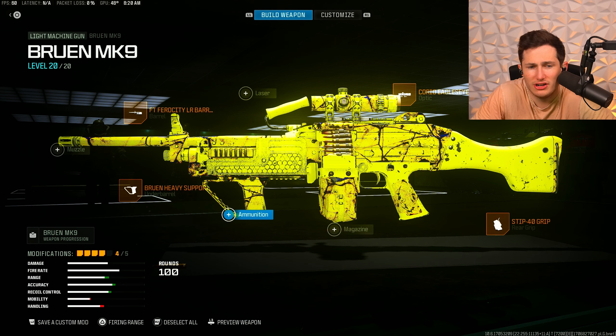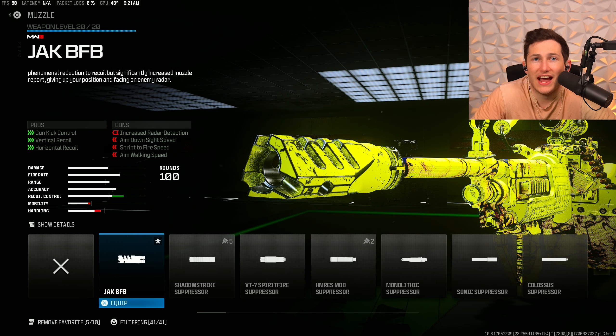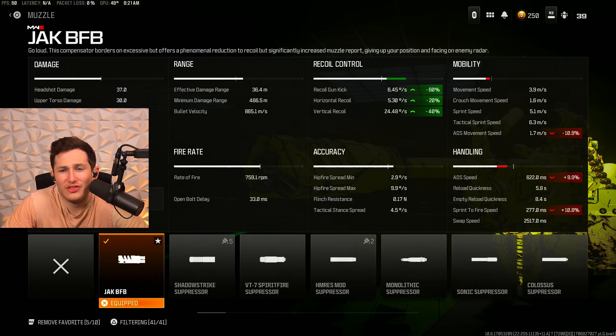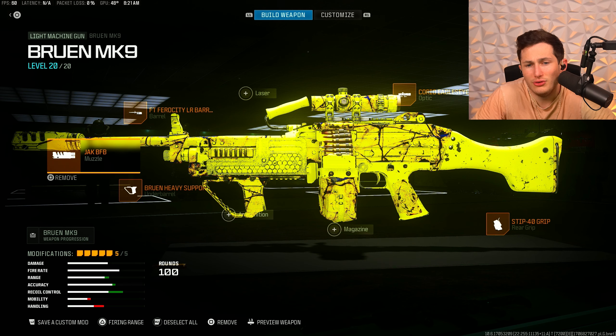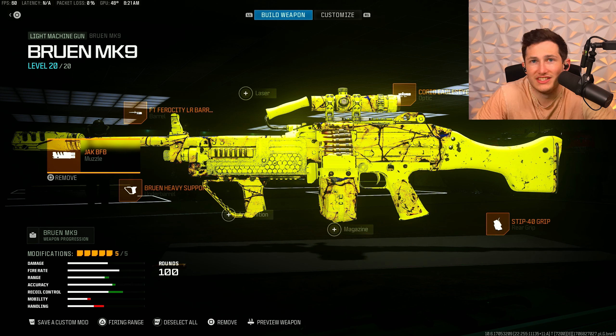For our fifth attachment, we're going to be putting on a muzzle. I decided to go with the Jack BFB. I know this is going to slow down our ADS speed by a pretty good bit; however, that recoil bonus — 20% in the horizontal direction, 40% in the vertical direction, and smoothing out the pattern by 60% — is so hard to pass up. This is the no recoil class setup for the Bruin.